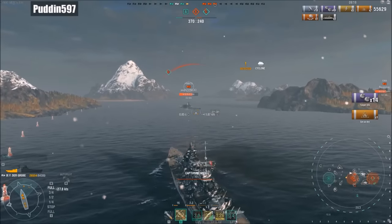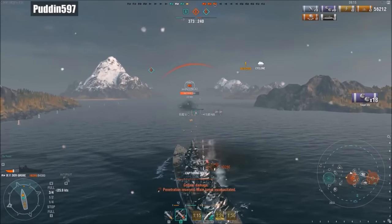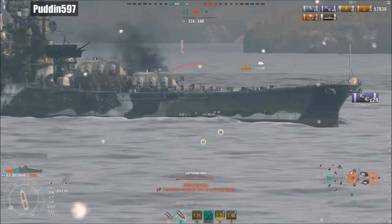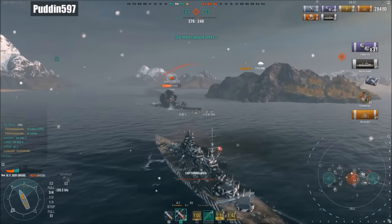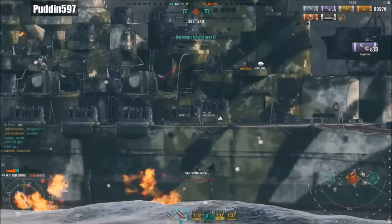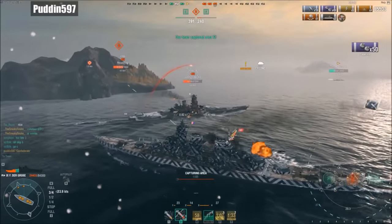Puddin now has the advantage against the Yamato. If I were that Yamato, I would go for the ram, because if he lets Puddin get to his side he's going to get citadeled very easily. The Yamato shoots his two forward guns, knocks out a turret, and scores another 10,000 damage. But right here you're going to see the weak point of the Yamato right underneath that forward turret — 19,000 points of damage, Puddin gets the citadel. The secondaries continue to set fires.